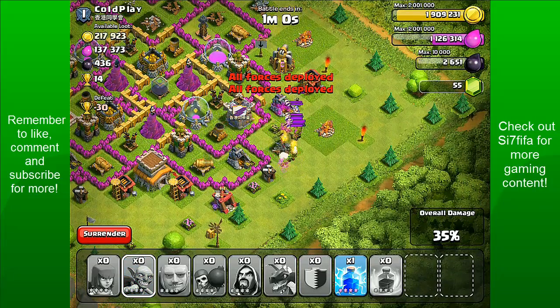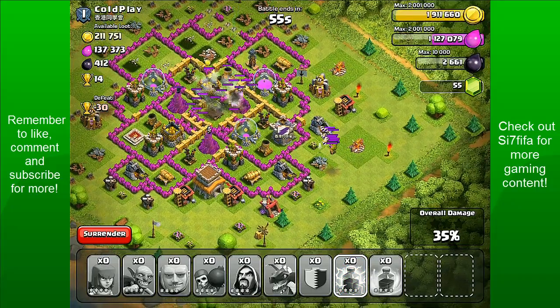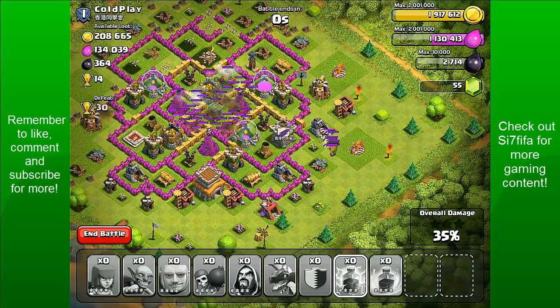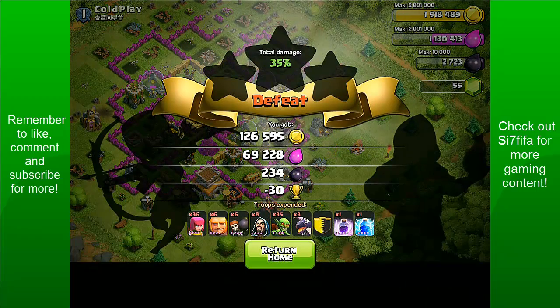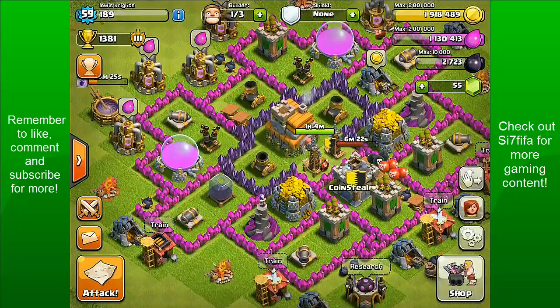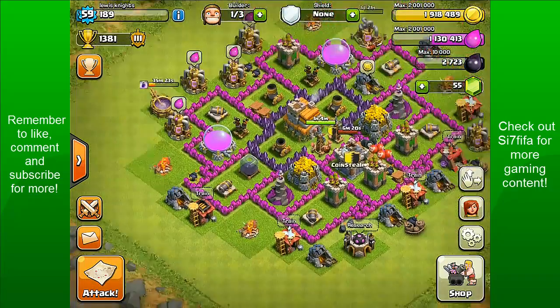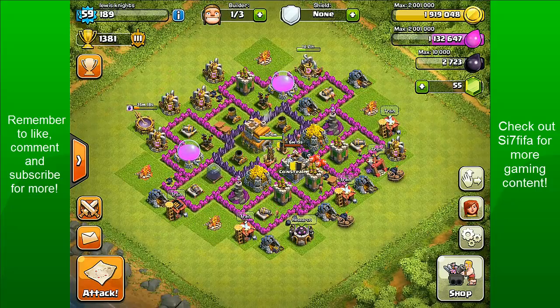I'll put these last troops on the final collector. I'm going to put a lightning spell on his dark elixir, because I am dark elixir farming — I'm trying to save up for my Barbarian King. So this was a fair raid, but we got 130,000 and a bit of dark elixir, so it's alright. I don't really care about the trophies that much, but I would prefer to keep them up. This has been a bit of a weird episode — a bit of a terrible raid and a few replays.